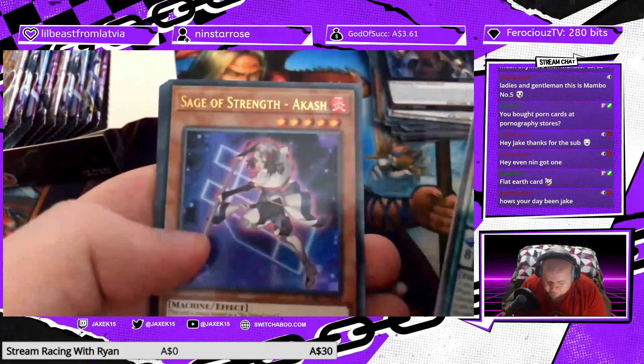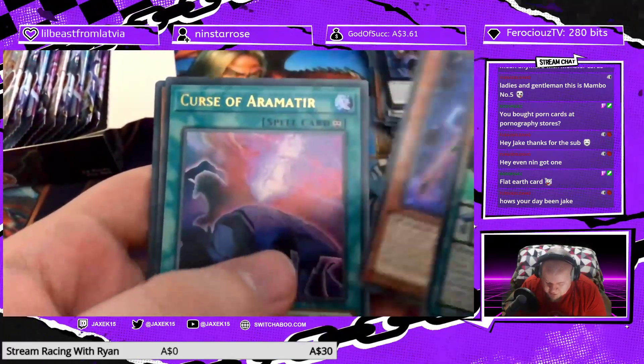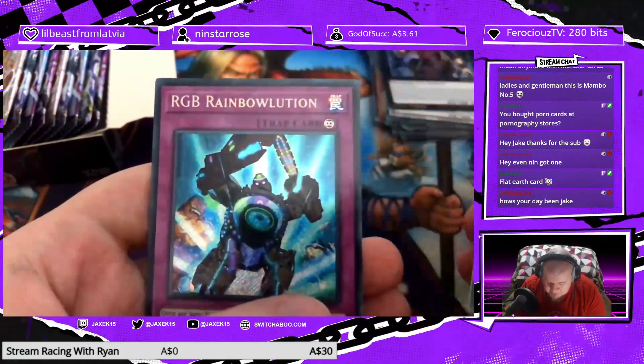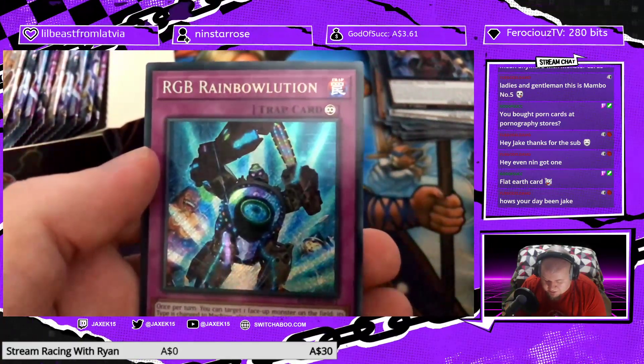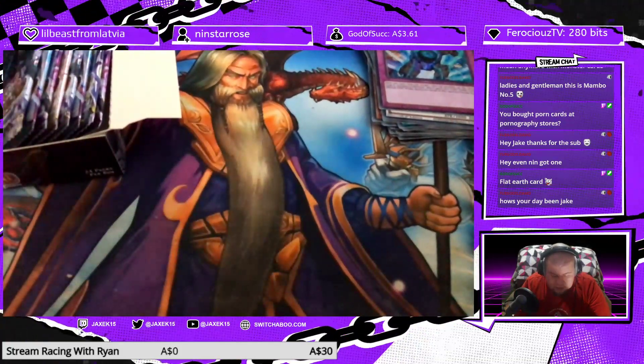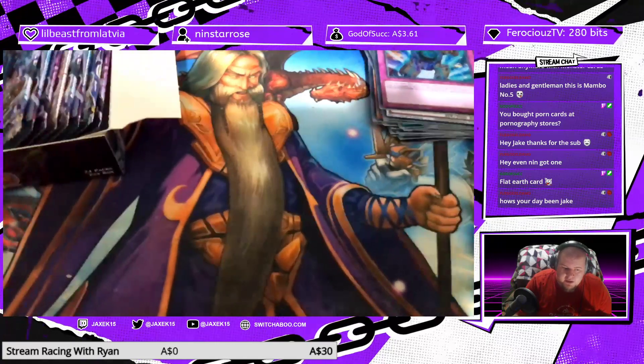Perform Pal Kalesa Kariba, Sage of Strength Akash, Curse of Faramatea, Perform Pal Odd Eyes Butler, and a second copy of RGB Rainbow Lucian. Come on, can we get something crazy in this second box?